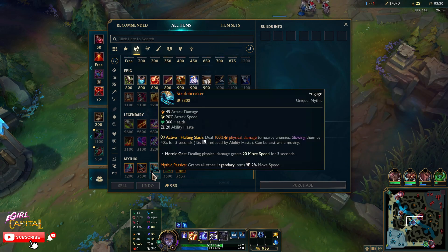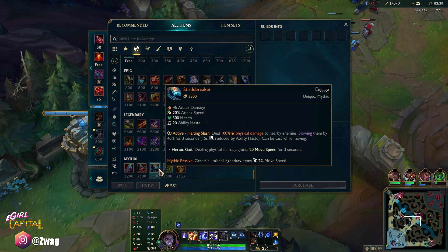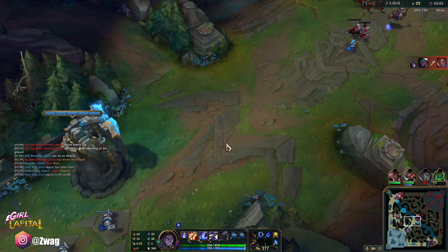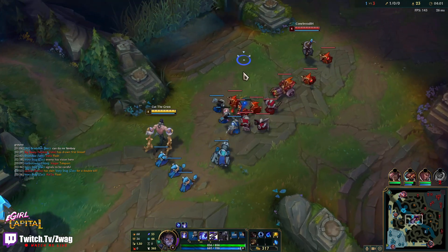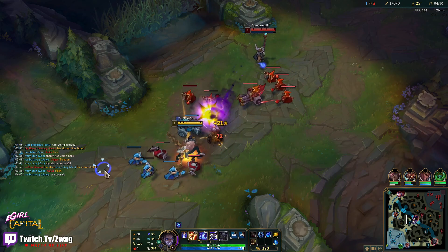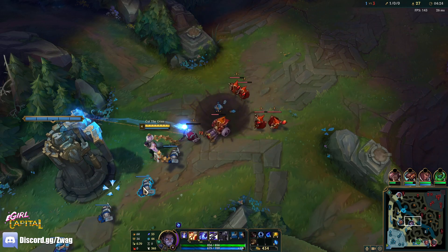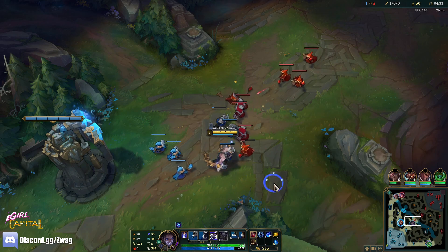What Mythic do I want? Like, all these are actually pretty cool. I think a Stridebreaker would be kind of cool. Gorédrinker would make us heal a lot too. But our AD damage — I think our auto damage will be converted into AP — so I think we actually should go Sunder so we get some Magic Pen. Since we killed him, I don't think we're going to need MR yet.